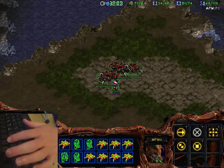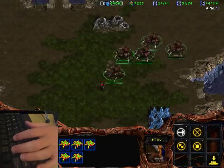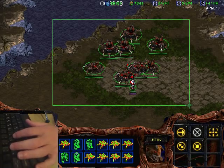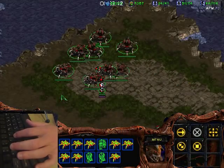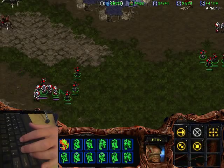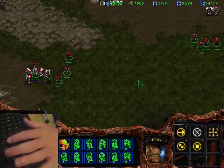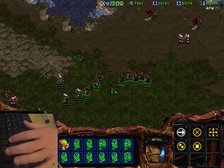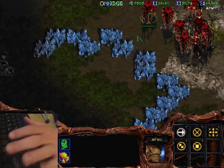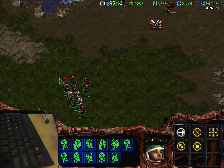That average position behaviour is useful: if you have a mutalisk group and you're microing and want to get back to them, double-tap the hotkey and you get close to them immediately because it works off the average location, not a fixed centre. So if I had only one unit selected here and one there, then press 1 and add more units, it gets a lot closer to the larger group. That's a minor aside but useful.